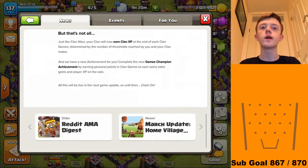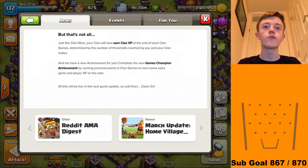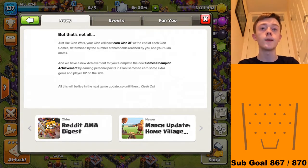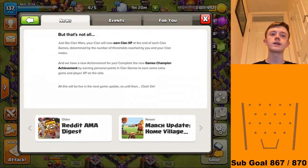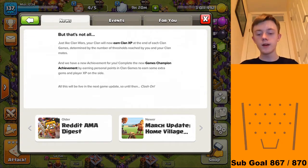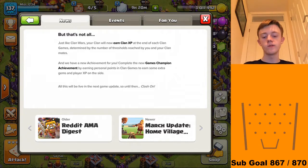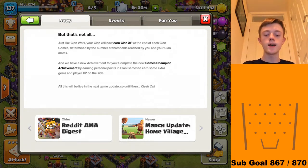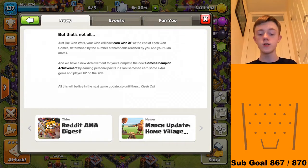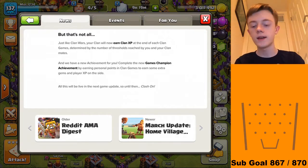Just like clan wars, your clan will now earn clan XP at the end of every Clan Game, determined by the number of thresholds reached by you and your clan mates. So it's not just war XP now — it's called clan XP. And there's a new achievement: complete the Clan Games Champion achievement by earning personal points in Clan Games to earn extra gems and player XP. All this will be live in the next game update.